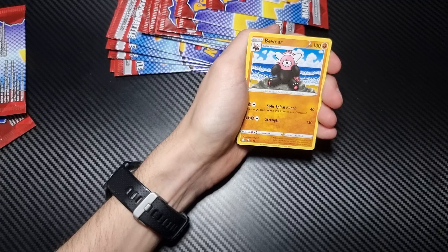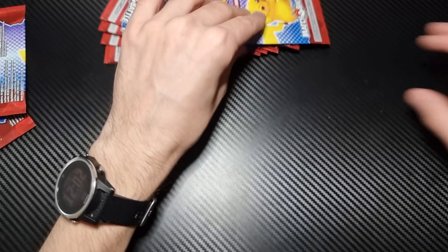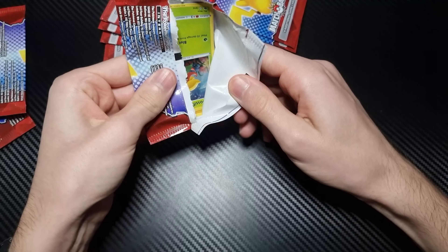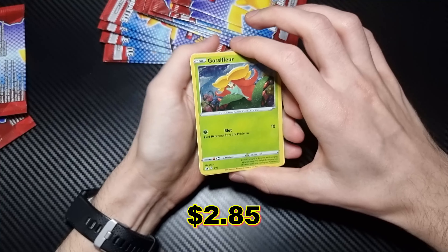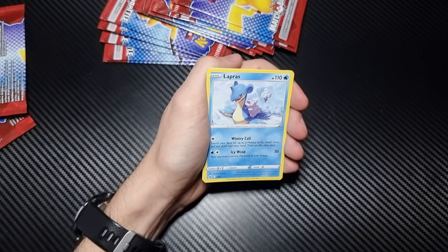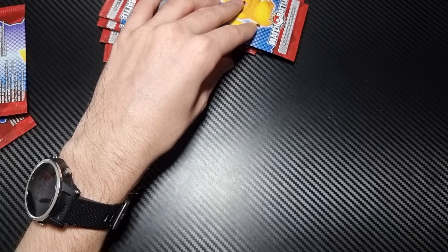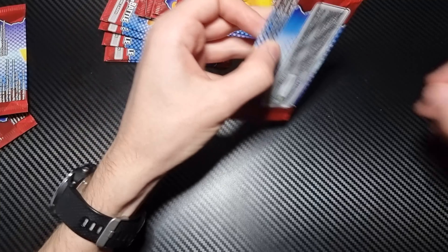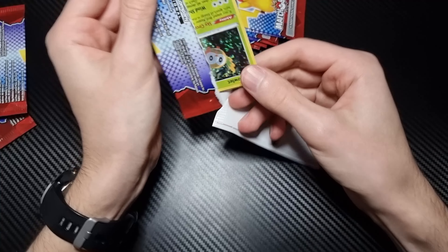I've got Gossifleur as a new card. So we have another Gossifleur, Tynamo, Lapras, and Bewear. It looks like there's a fixed amount of holographics and a fixed amount of uncommons, and that's it.